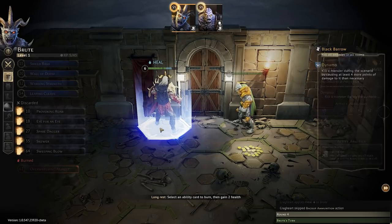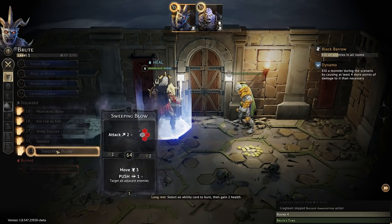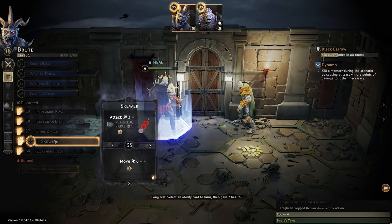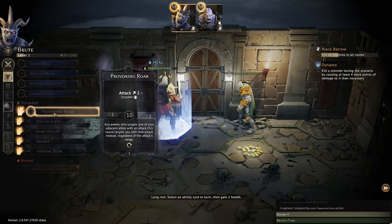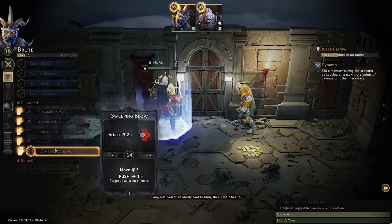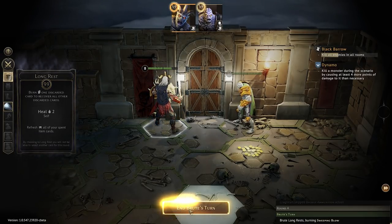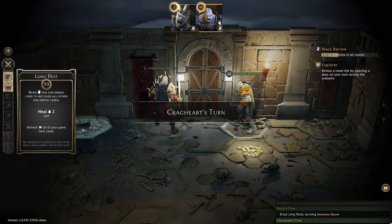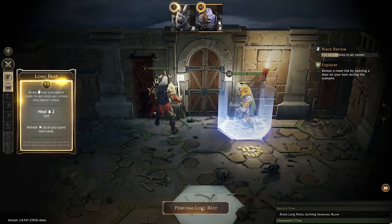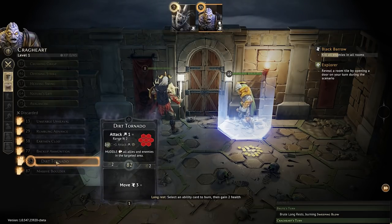I'll do a long rest and over here, another long rest. So I've burned one card for Brute so far. I've got my cards back. Select an ability card to burn — it hurts me deeply. Which one am I going to get rid of? I do want to be able to move. Skewer is pretty neat, I like my dagger, I want to be able to heal again, and roar would allow me to move quickly. Sweeping blow — goodbye. That's gone. Then over here, long rest again for Stone.